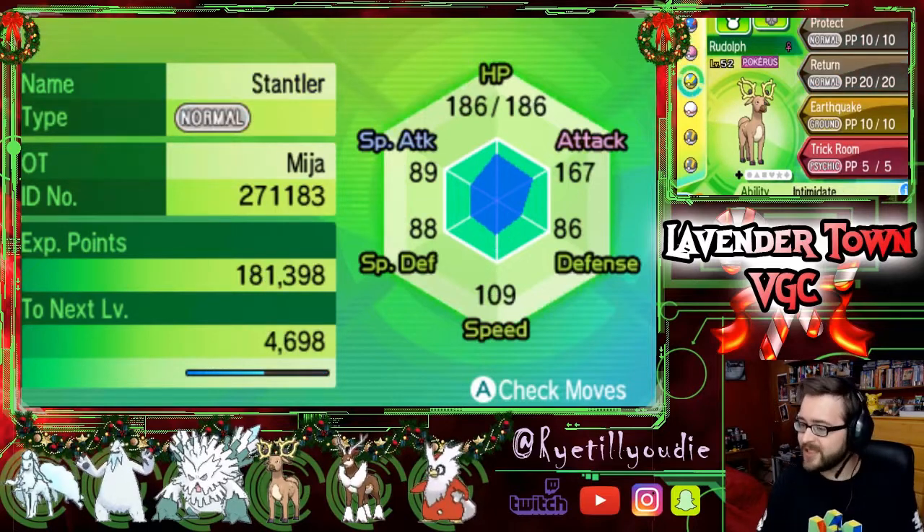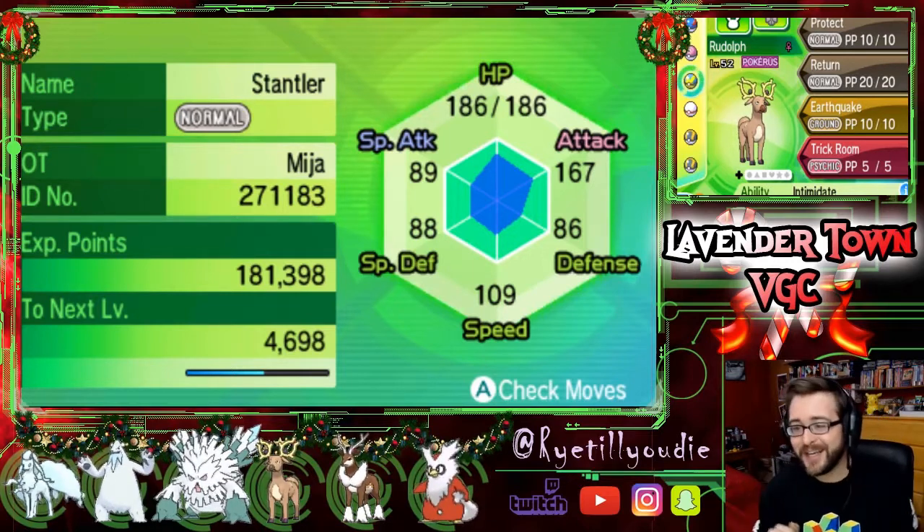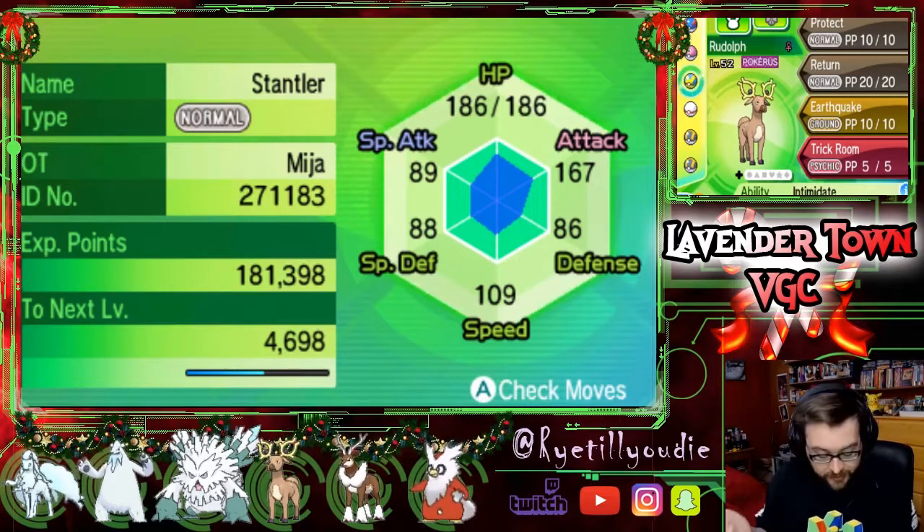Of course we had to bring Rudolph — he's essential to my entire Christmas squad. We get him Protect, obviously. Return is kind of his best STAB damage move. Earthquake, because this whole team is weak to fire — basically the entire team is weak to fire and Rock. And Trick Room, because Stantler gets Trick Room for some reason. I don't know why, he just gets it.